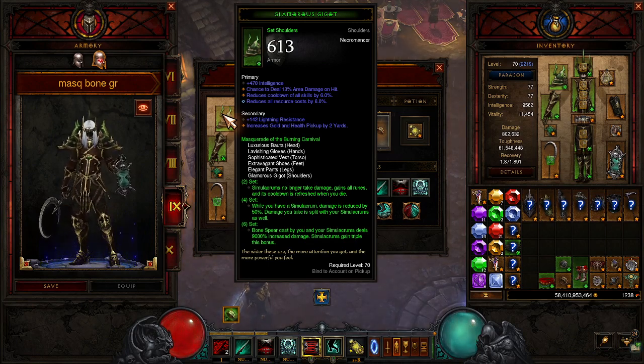Six-set: Bone Spear cast by you and your Simulacrums deals 9,000% increased damage. Simulacrums gain triple this bonus, so they're dealing 27,000% just from the set.